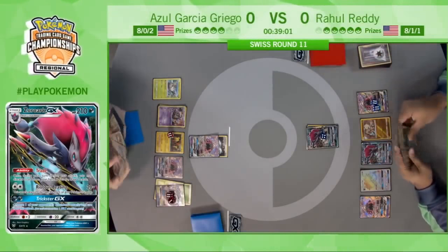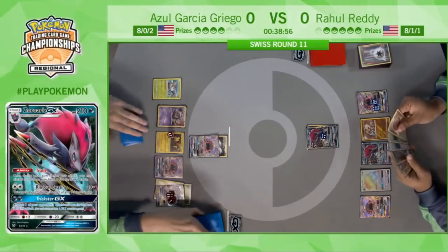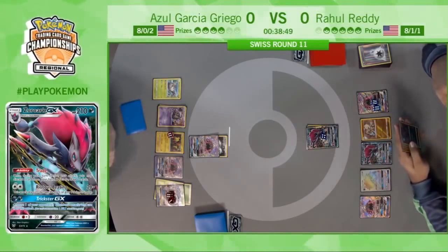He would just much rather prevent Rahul from attacking. The Enhanced Hammers are so strong versus this deck, running various lists with seven to eight special energies — it's just one of the premier cards.